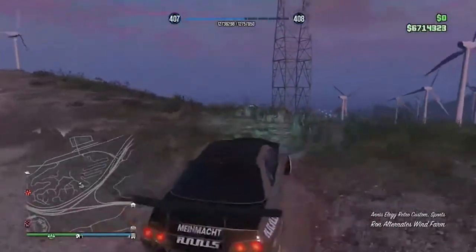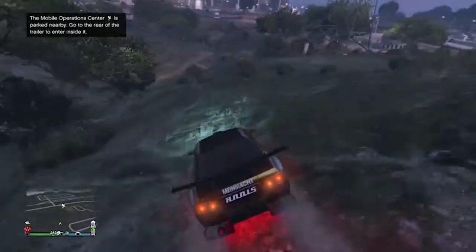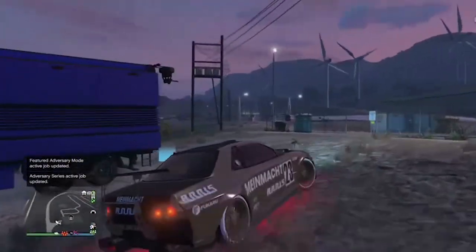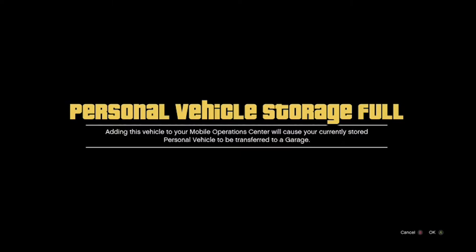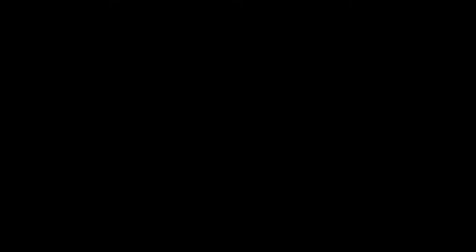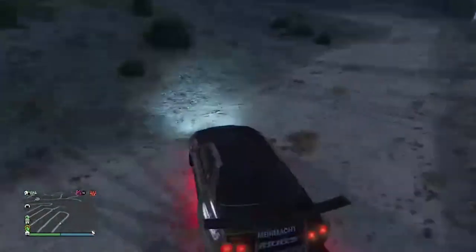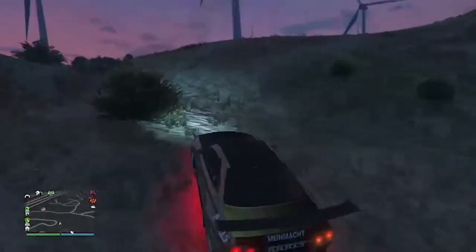Wait until the MOC spawns — usually for me it spawns down here. All I'm going to do is go down there. The only LGRH8 I had in that garage was this one, but when I go back in there there's going to be two. All we're going to do is enter into the mobile operation, wait on this loading screen, drive it back out, and then head back up to your facility. It doesn't really matter what facility — as long as you have a facility, mobile operation, or a CEO building, you're fine.